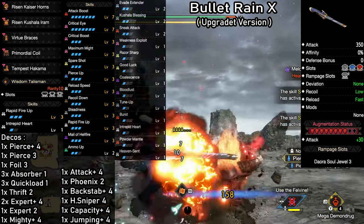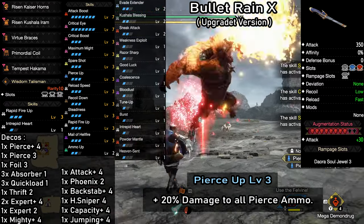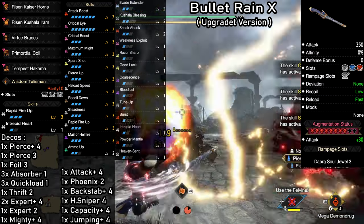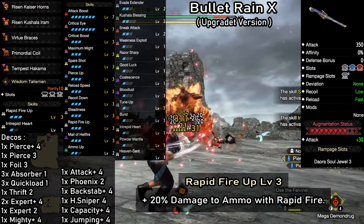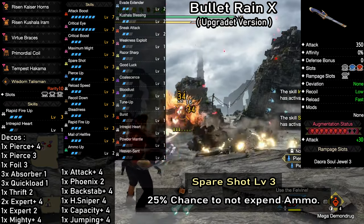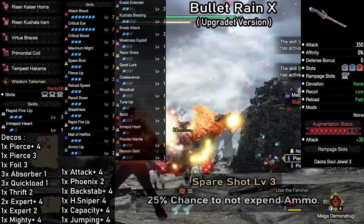Now we're going to take a look at the damage-increasing skills. Since we're using pierce ammo, the first thing is of course Pierce Up, increasing the damage of all pierce ammo by 20%. Following that, we have Rapid Fire Up, which at level 3 adds another 20% damage to any ammo used with rapid fire. Next we have Spare Shot, to give us a 25% chance to not expend ammo while firing, which will indirectly increase DPS as well.